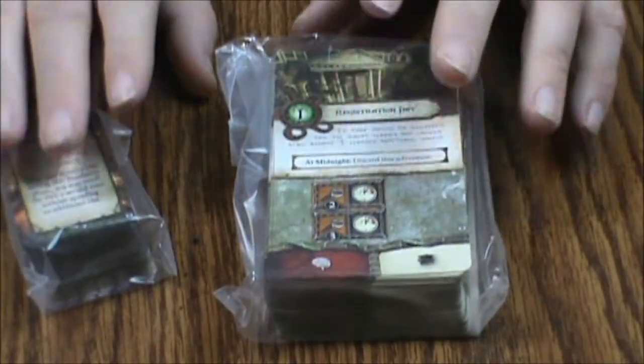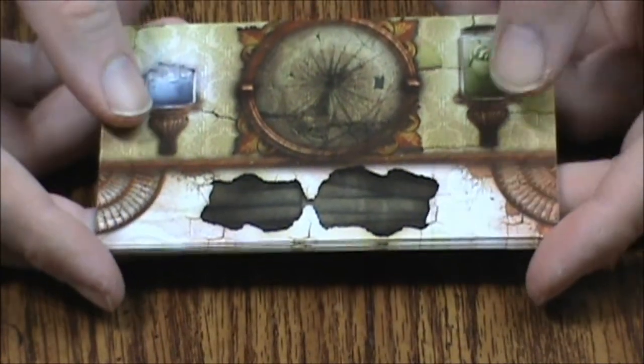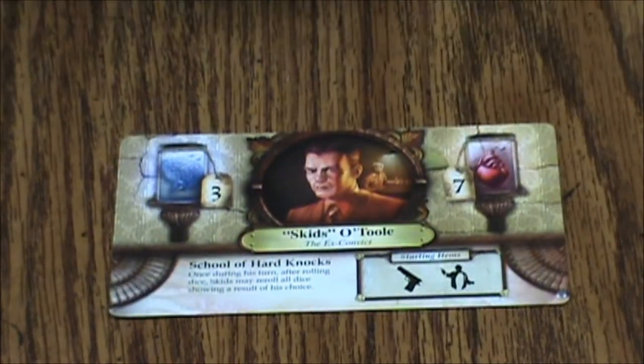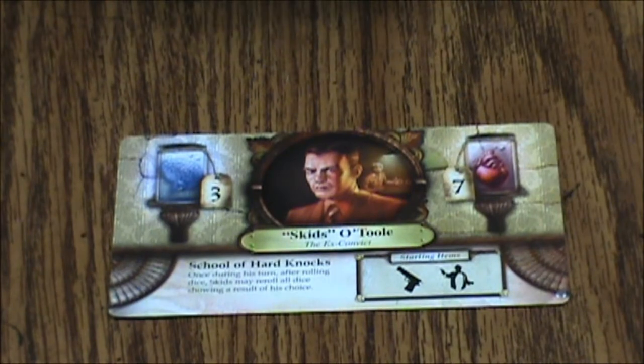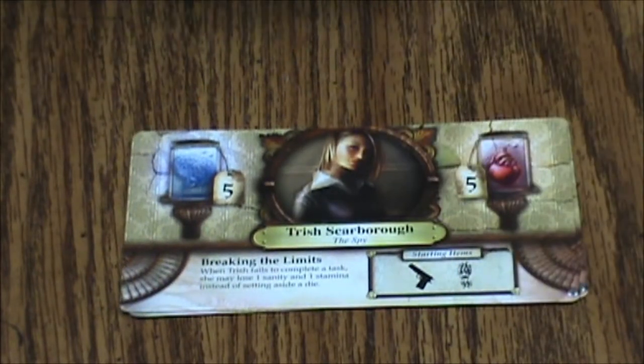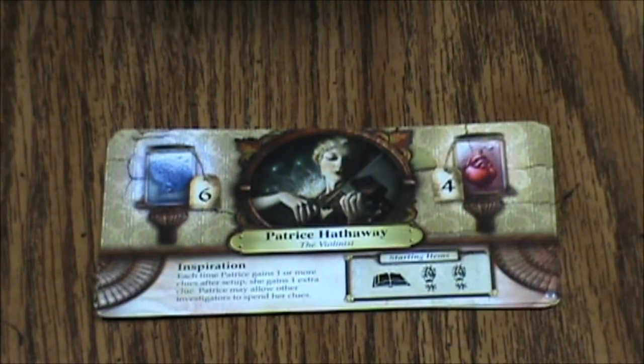Let me adjust the camera and we'll take a look at the cards. So we've got 8 new investigator cards. First we've got Skidzo Tool, the ex-con. We've got Trish Scarborough, the spy. Patrice Hathaway, the violinist. William Yorick, the gravedigger. William begins the game with one random monster trophy from the cup.